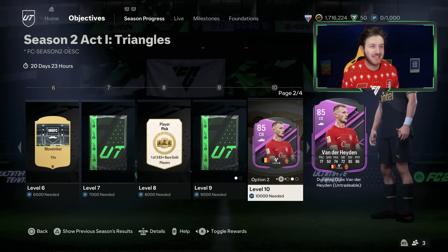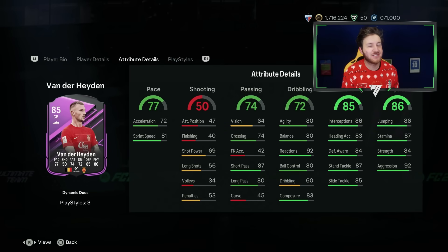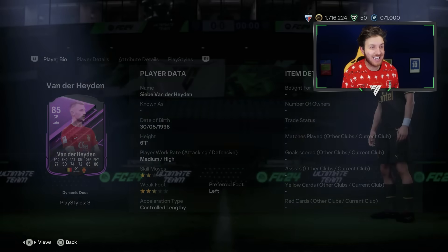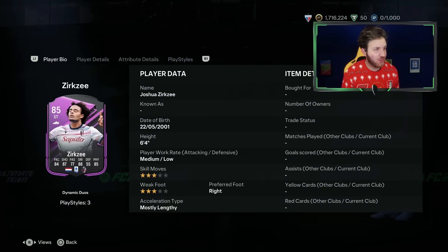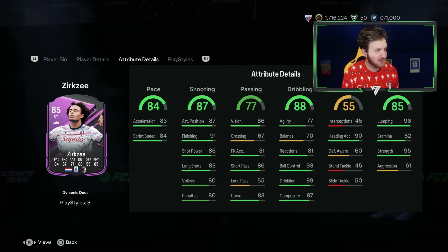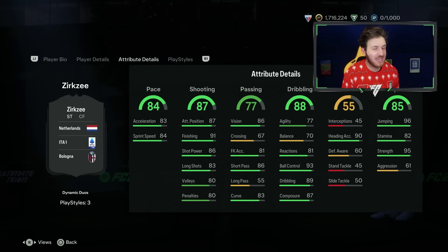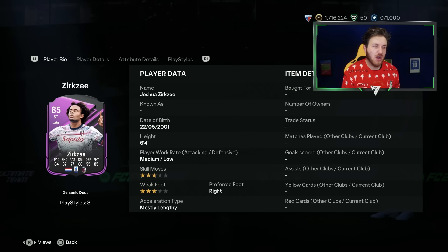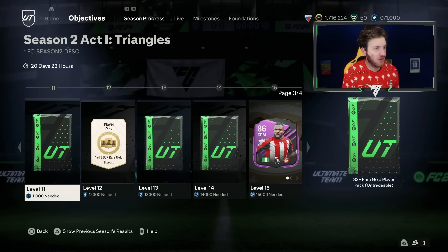How about van der Hayden though, with a centre-back card there — 85 physical. Very good agility and balance there for a centre-back. He is looking cracked. How about Zergsy? He looks good, 3-star 3-star. These are called dynamic duos in objectives. 91 finishing on his card — from Bologna, I believe, in Serie A. Let me know in the comments which one of these three cards you'll complete from the new season rewards.